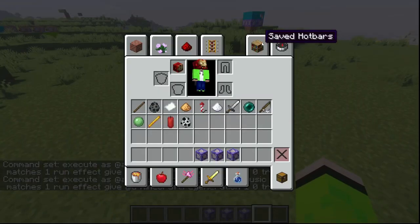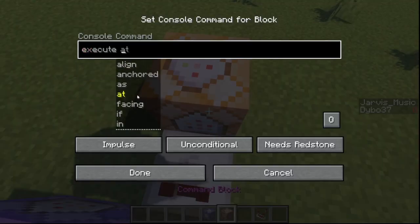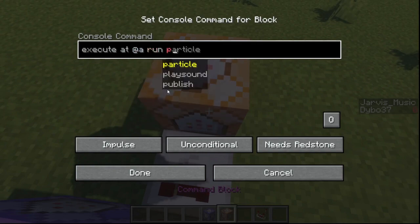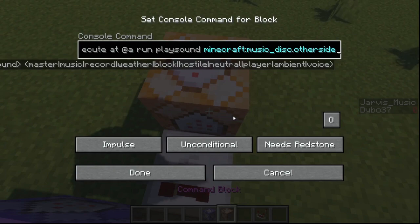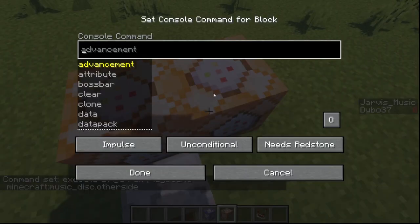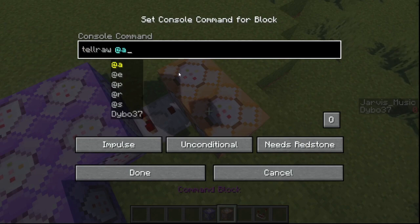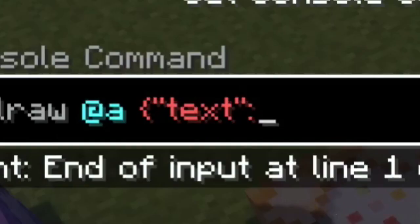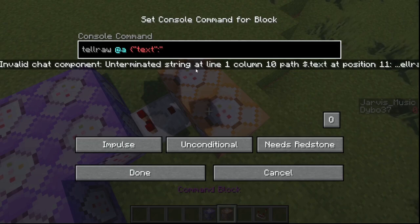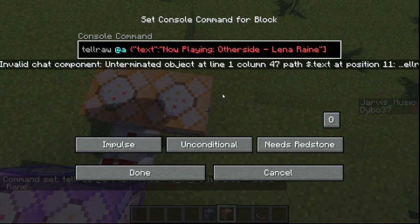The real reason I need that is to take a comparator output from it. Here it's going to execute at at-a, run play sound music.other_side — clearly the best music in the game, I literally have it as background music. Then I'll add a command block with tell raw to display a message: 'Now playing: Other Side — Lena Raine.' I think I need one more bracket there. Let me set up that message.